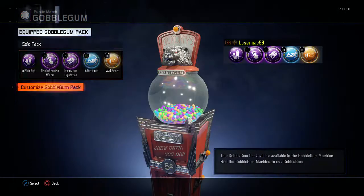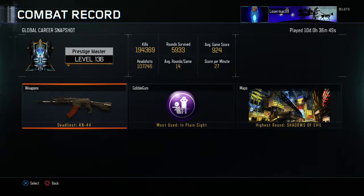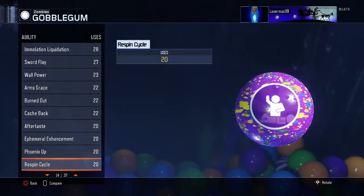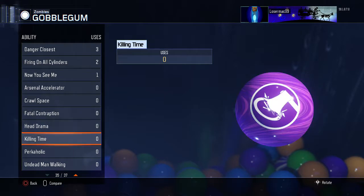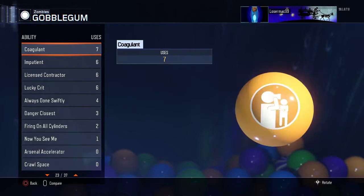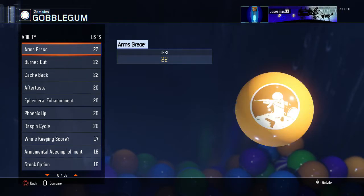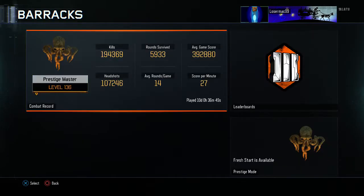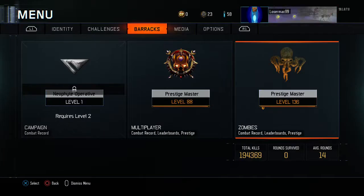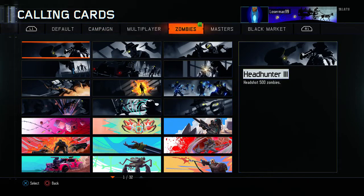I also wanted to check on Gobblegum — people have supposedly seen new ones. Looking through the list... they're put in different areas now. I'm not sure if I'm just not recognizing some of these names. So there's nothing new there. There's one calling card visible here as well.